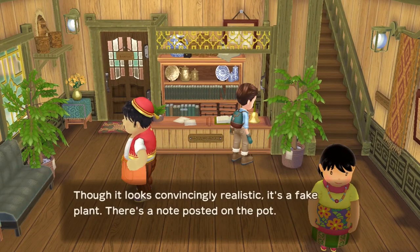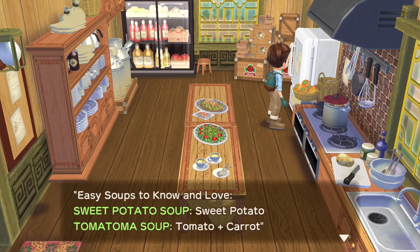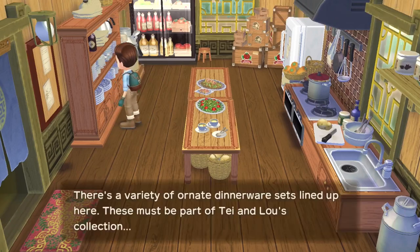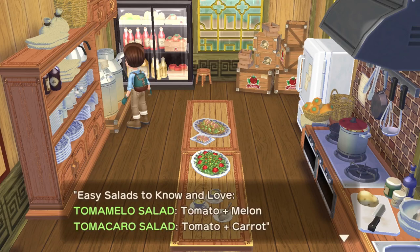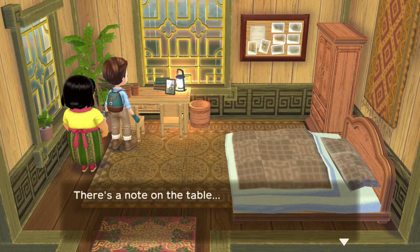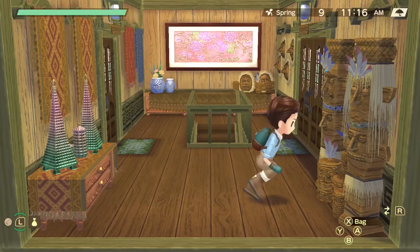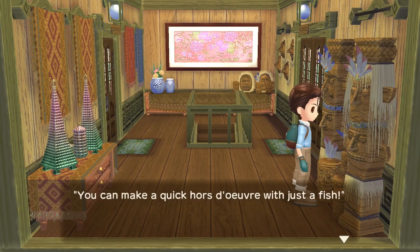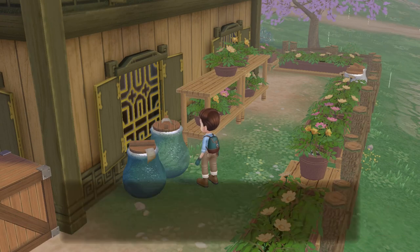At the inn, start with the plant near the front desk to learn how to make a Meunière set, then go to the kitchen and check the fridge for the sweet potato and Tomatoma soups, then the cabinet where all the plates are for quick pickles, and the big milk containers for the Tomamello and Tomacaro salads. Get out of the kitchen and go to Tay and Lou's room, check the desk where the two cups are for the darn good soup recipe, then go up to the second floor and look at the totem pole for the sashimi. Behind the building, two big pots will teach you veggie juice.